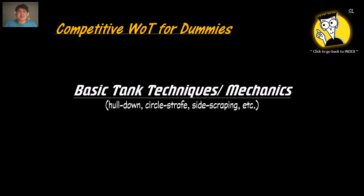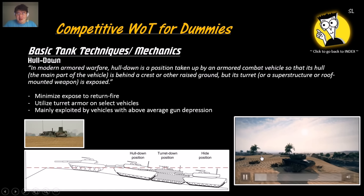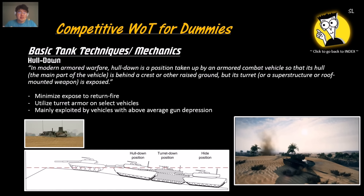Now for basic tank tactics and mechanics. The first is the obvious hull-down tactic: exposing only your turret and positioning to cover your hull, utilizing your turret's armor and gun depression to shoot at enemies and avoid return fire. It minimizes exposure to return fire and is mainly exploited by vehicles with above-average gun depression. For example, playing the T29 on a hill — you can shoot enemies on the other side while they can only target your small turret, causing them to miss.